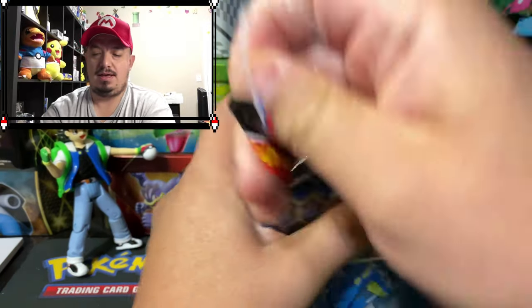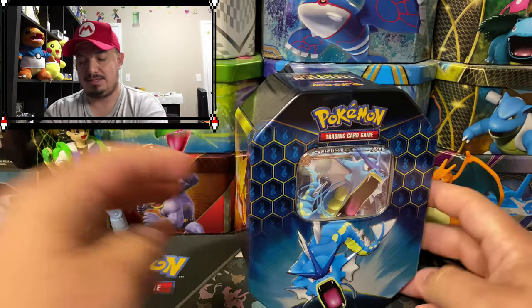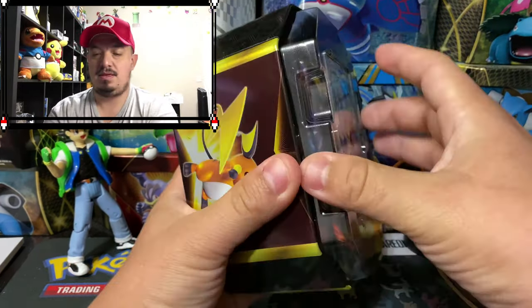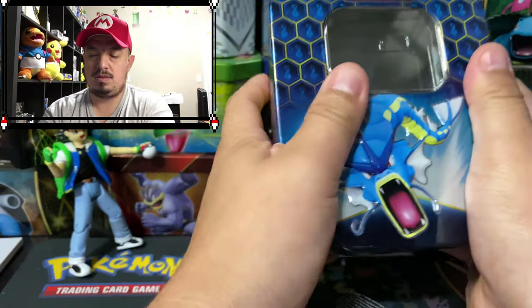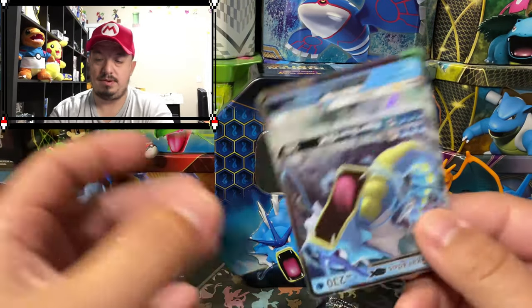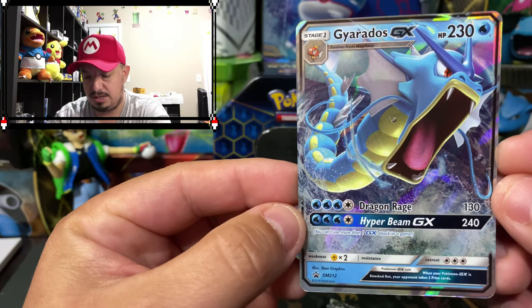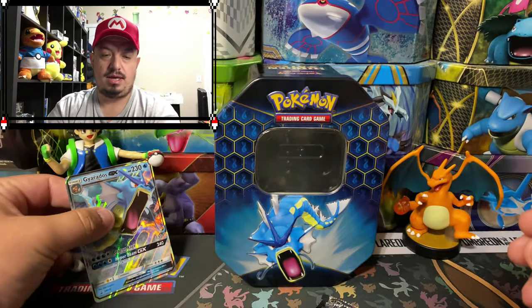Let's see what kind of pulls we can get — see if we can get that shiny Mewtwo, that would be amazing. There it goes. Alright, we're gonna leave this one right there in the background. Here is the code card for the team — I think you get the promo when you scan that code card. There it goes — Gyarados GX SM212, very nice.